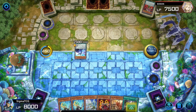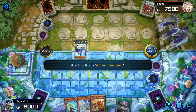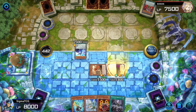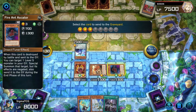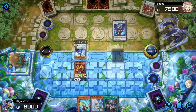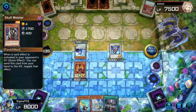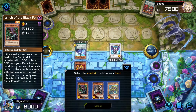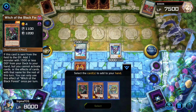Oh my god, I messed up. It's fine. Let's do that — special summon this, special summon Ant, normal summon this, special summon Chaos Ruler. I'm gonna excavate some cards.